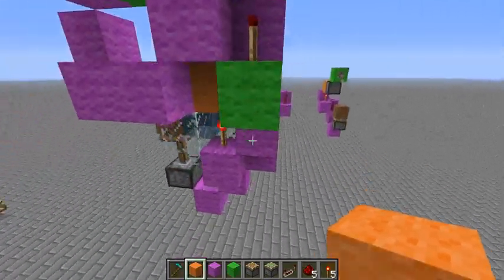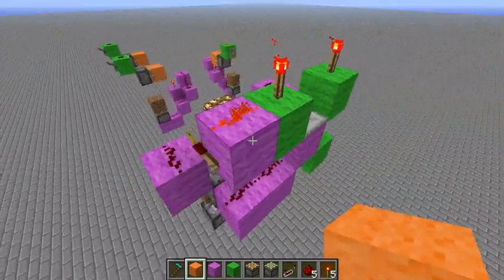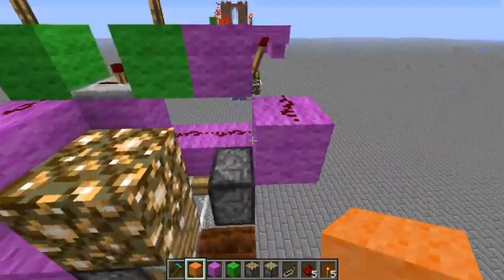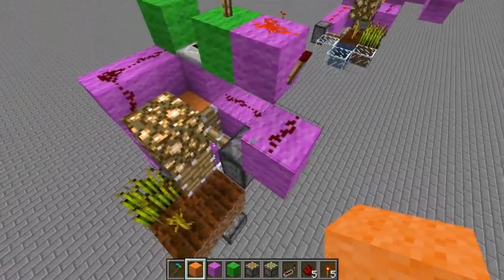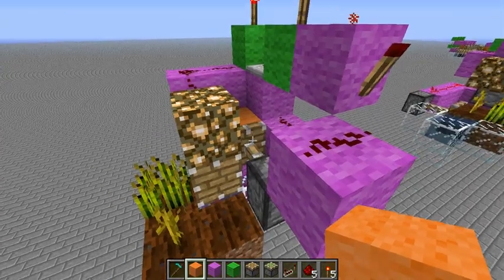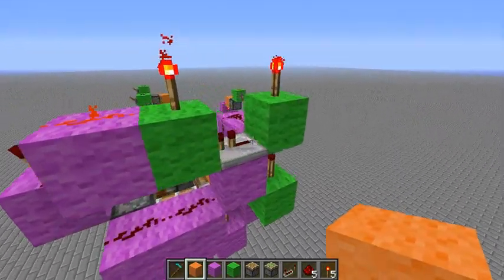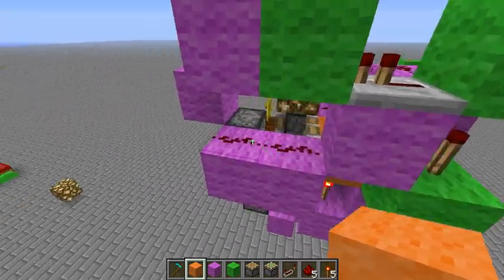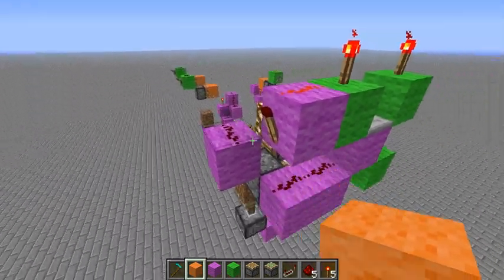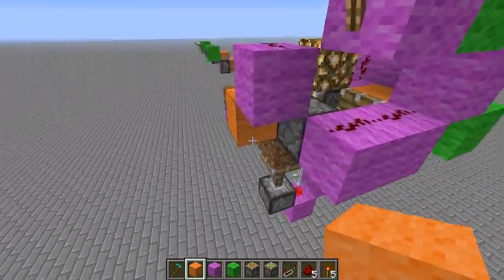We can take that power and just send it up to the corner. Right here I'm powering this BUD switch from a diagonal direction — so it's on when the BUD switch needs to be pushed out, and it's off when I want it to be able to retract. That's how you set up your logic. This repeater powers it to make sure it extends back out again instead of just remaining in one position.